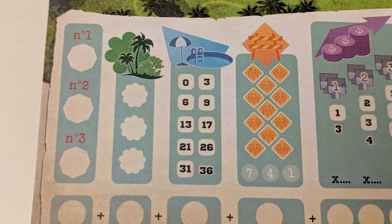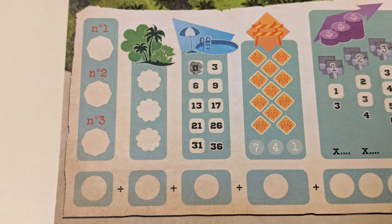Then go down to the pool section of your scoring information at the bottom of the sheet and cross off the lowest uncrossed number there. At the end of the game, you'll receive points in the amount of the lowest number still showing.